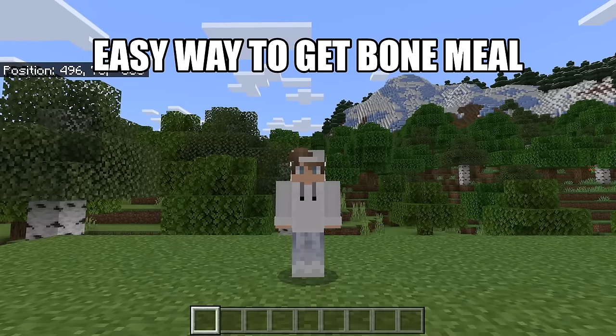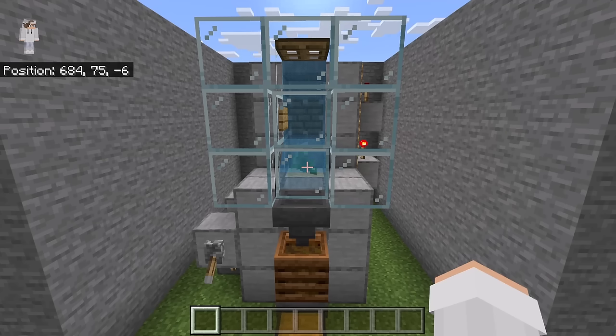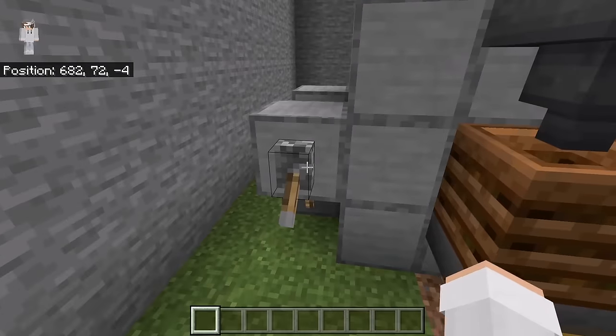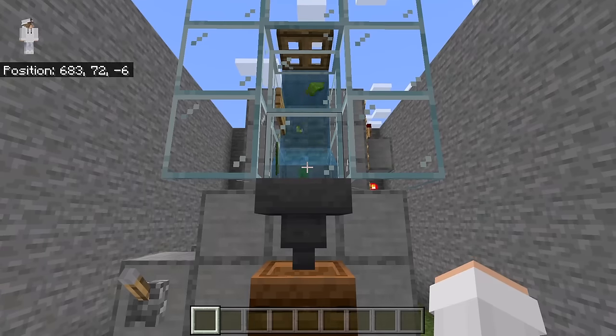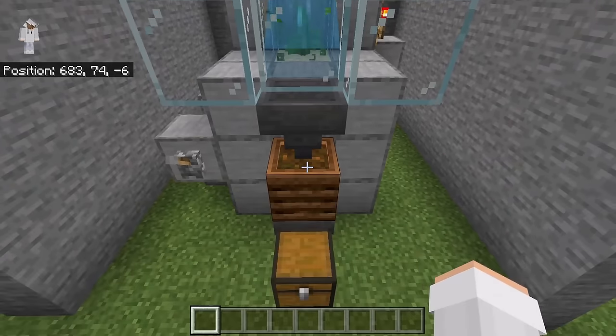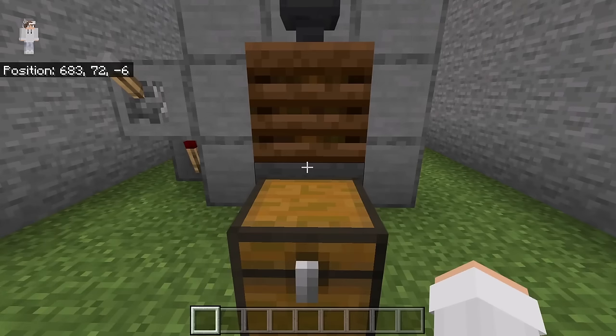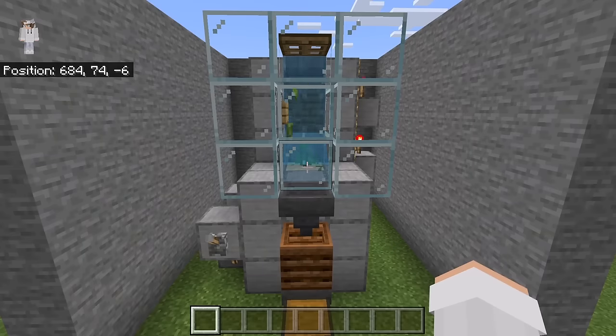I'm now going to show you one easy way to get a lot of bone meal to use in this farm. I recommend you make my easiest 1.20 automatic bone meal farm. In that farm, a sticky piston system grows kelp every second. The kelp is then harvested and funneled into a hopper, which funnels it into a composter. Whenever the composter is full of kelp, it creates bone meal. The resulting bone meal is collected by a hopper and funneled into a collection chest. A link to my tutorial for this farm is in the description.